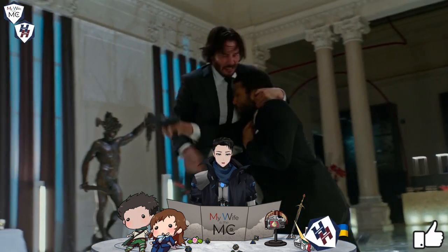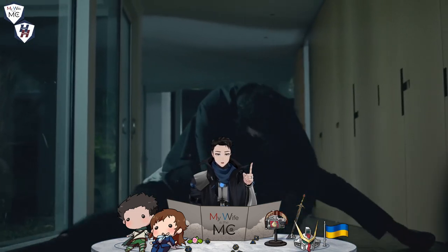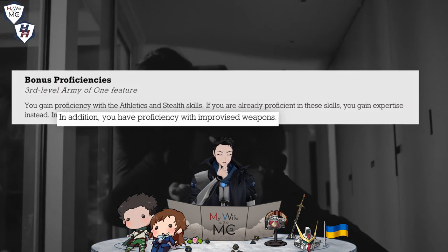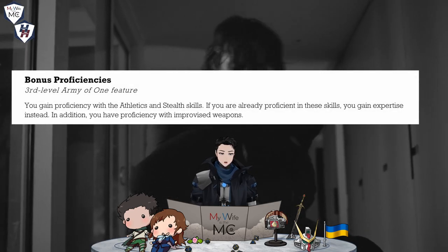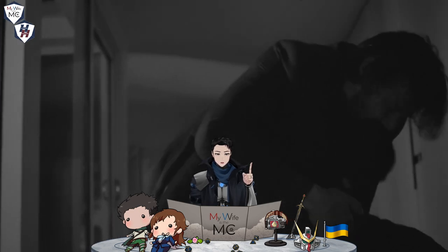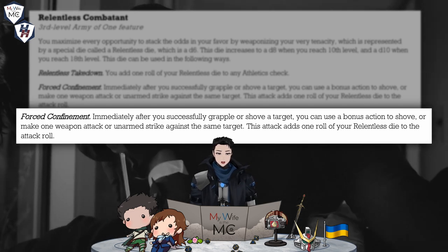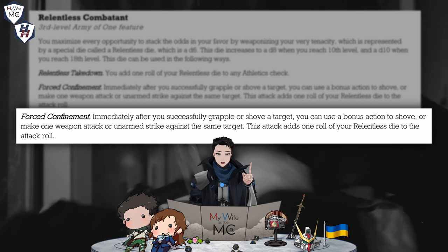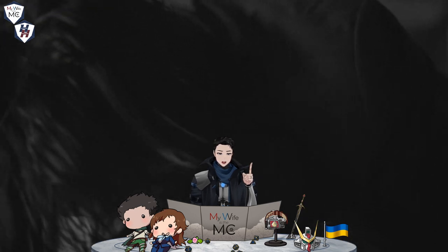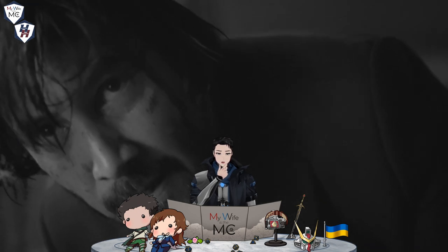Your tenacity pays off and you manage to get the guard to the ground. You don't want to cause too much of a stir, so you take a pencil from the guard's pocket and immediately get to work. This is actually part of the Bonus Proficiencies feature, which grants improvised weapon proficiency so you can use pretty much anything — even your belt. Forced Confinement lets you make a weapon attack, unarmed strike, or do a second shove to knock a target prone as a bonus action after a successful grapple or shove. This attack adds your Relentless Die to that attack roll.